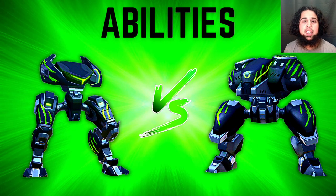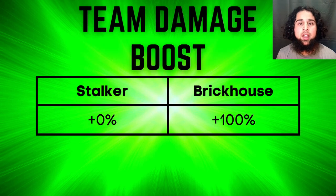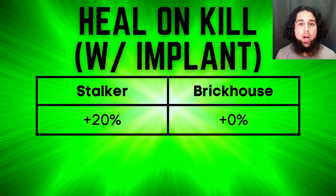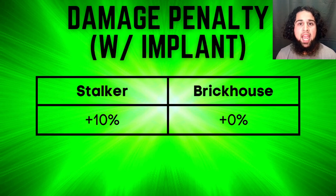Both Stalker and Brick House have an ability that gives a 50% damage boost, becoming an 80% boost with their implants. The difference is that Brick House's ability also gives teammates a 100% damage boost, which becomes 130% with his implant. Stalker's ability lets him heal 10% of his health per kill, becoming 20% with his heal implant, but this has become much less effective since Stalker's nerf — he's so squishy that the heal is useless if he's already dead. Stalker's ability also has a downside: he takes 25% more damage while it's active, reduced to 10% with the penalty implant, but that implant is still pretty bad.